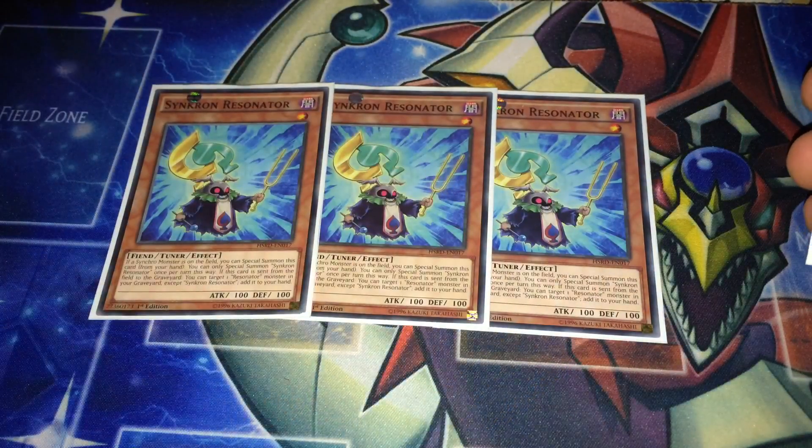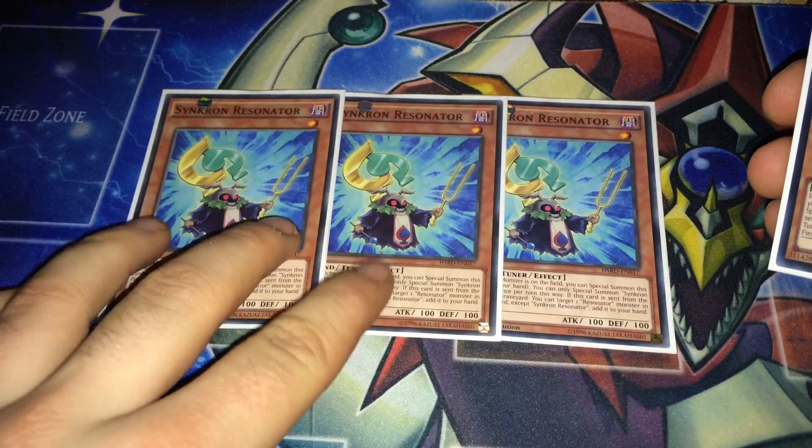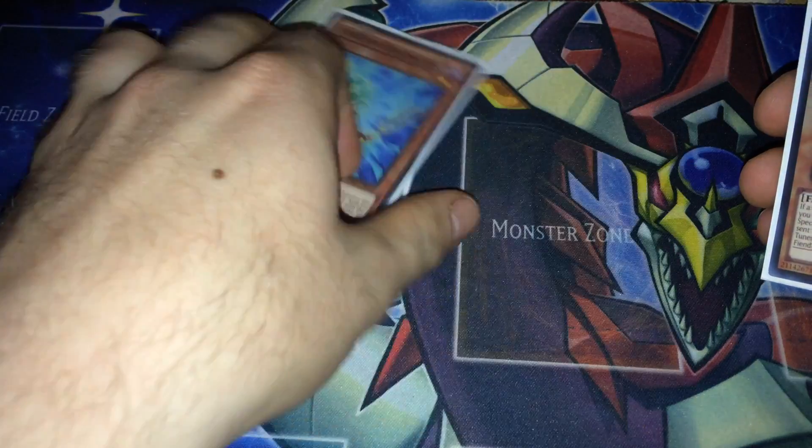The second best is Synchron Resonator. You can special summon it if you control a synchro monster, and also if this card is used as synchro material, you can bring back a Resonator from the graveyard to your hand — so you reuse all of them.